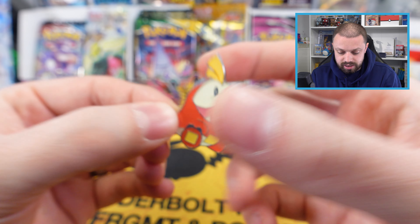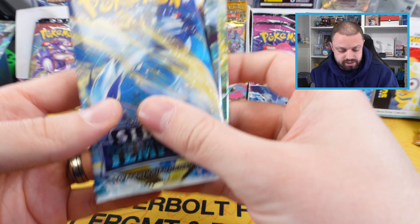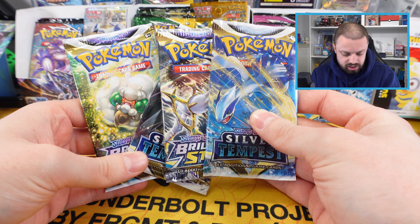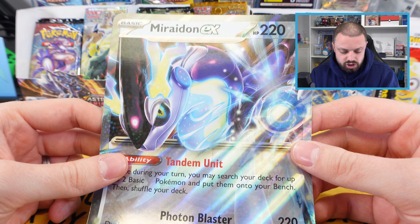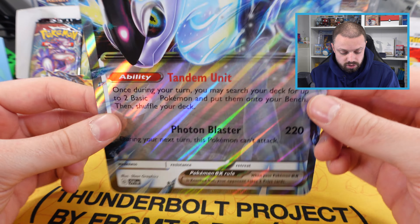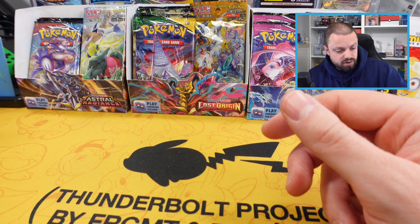From within the box we get the Fuecoco pin — very nice indeed. We also get four packs: two Silver Tempest and two Brilliant Stars. We get a jumbo card, and you get two options — the Miraidon or the Koraidon — so depending which box you get these vary, so keep your eye out for the right one.